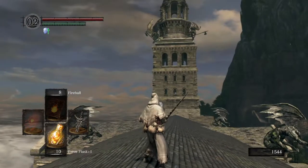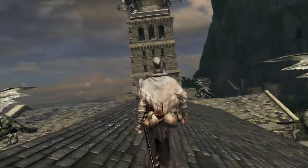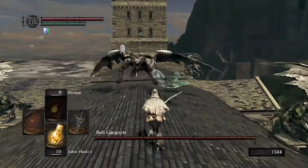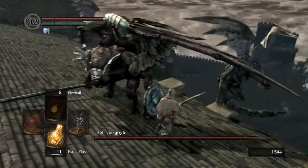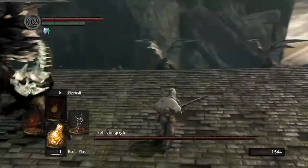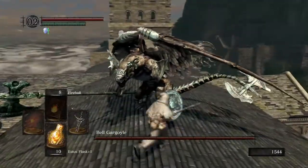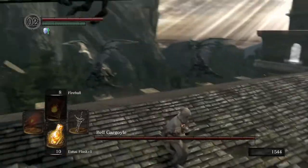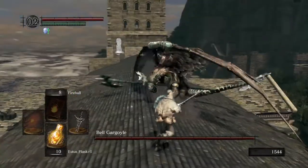It's time to pull the first Gargoyle and take a look at some of his attacks. Both the first and second Gargoyle have a Gargoyle Halberd — a very long-reach weapon — so if you want to avoid it, you're going to want to dodge to the left and the right, not behind, because that long reach can very easily catch you out.